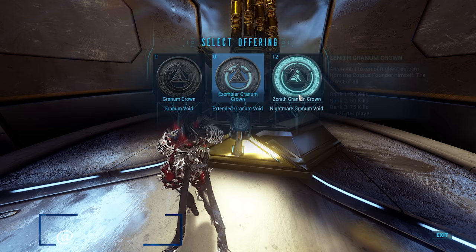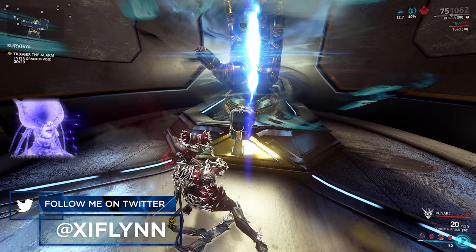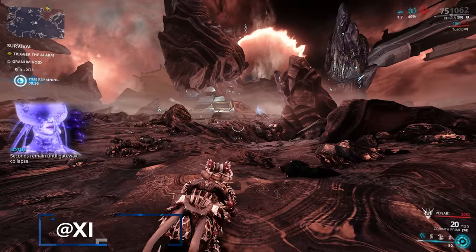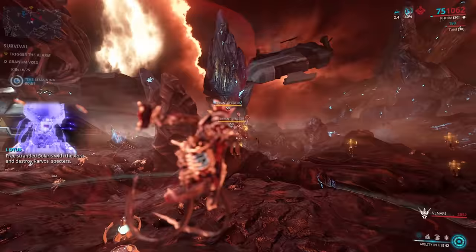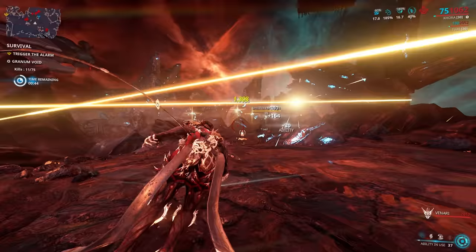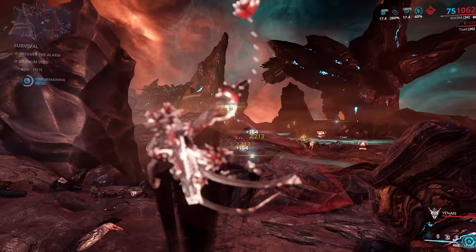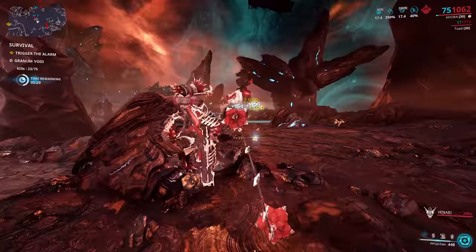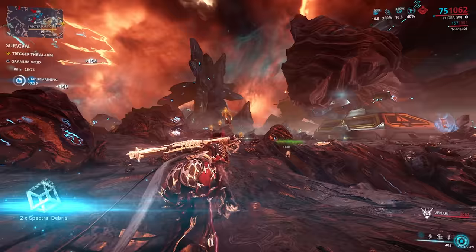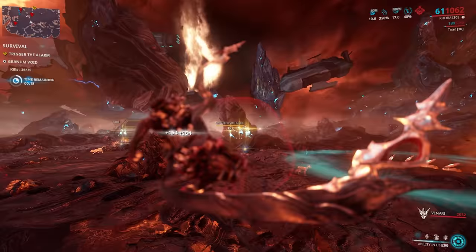When you load in, look for a golden hand, walk up and press X, then use the Zenith Granum Crown to start. We need the rank one reward by getting 25 kills. I recommend bringing a Kubrow, Kavat, or sentinel with a radar mod so you can see enemies on the minimap. Also bring energy pads. If you're not using Khora, bring the Azores - hold E for heavy attack then middle mouse button to explode it.